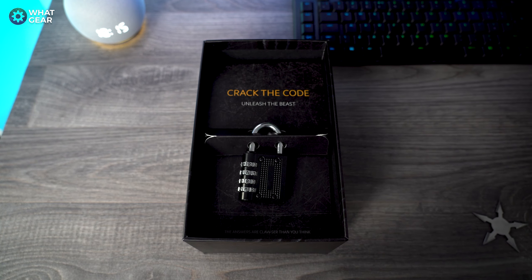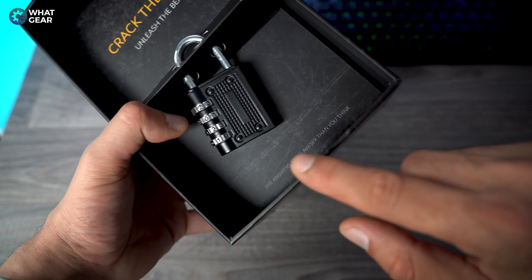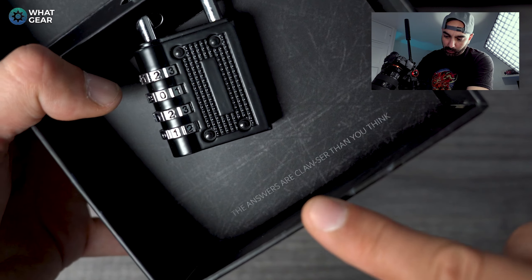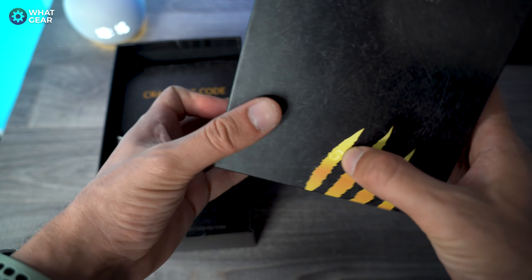This beast is so powerful they've had to padlock it in this box, and now I have to crack the code. There's a little bit of a hint here: 'Unleash the beast,' and then here we have 'the answers are closer than you think.' We have claw prints all around the box and claw prints on the front of the box — that's obviously what the clue is referring to.